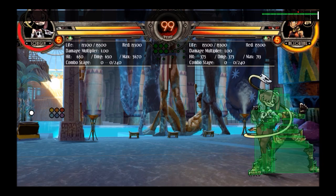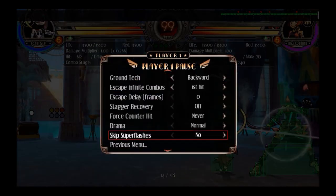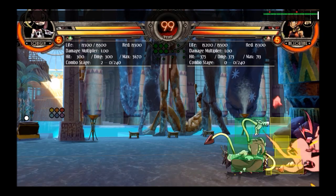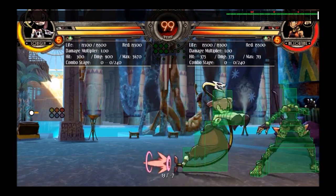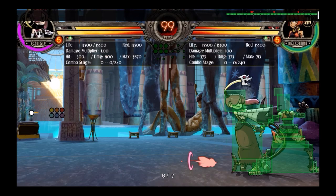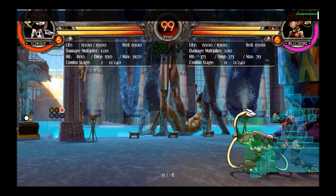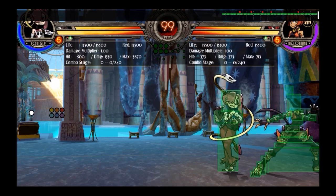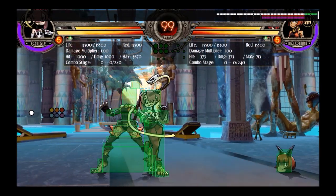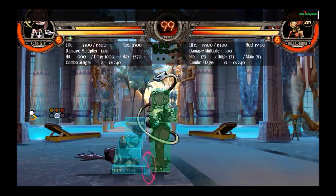Crouch medium kick is not a true block string, but stand medium kick is a true block string. So if you're starting with a light and want to do a block string, it's actually a lot safer to do stand medium kick instead of crouch medium kick — because it is going to be a true block string. If you're starting with a light, you don't really need the extra range or the low property of crouch medium kick.